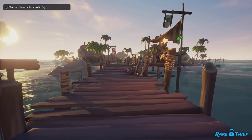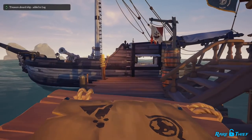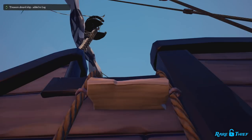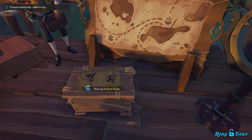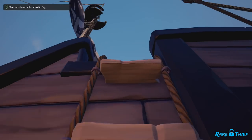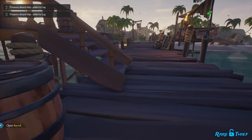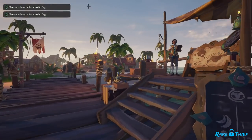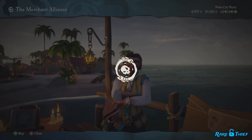Now that we've got the general idea, let's get into some specifics. How exactly do these trade routes work? Each week, the Merchant Alliance will post the commodity demand for each outpost. Every outpost will have one surplus commodity and one sought-after commodity. There are seven commodities and seven outposts. So, as you might expect, the surplus and sought-after are different for each outpost.